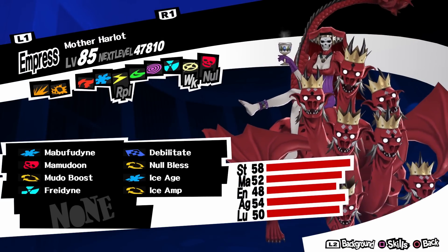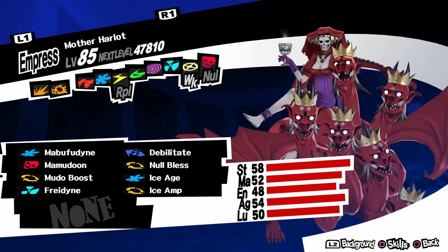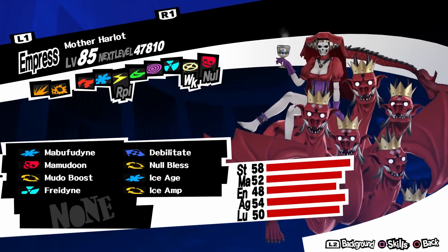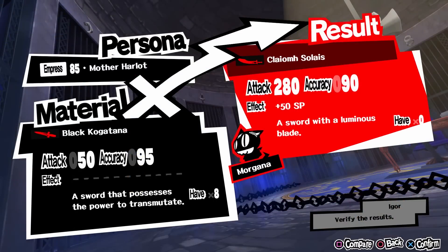Next is Morgana. To get the melee weapon you need Mother Harlot, a level 80 persona. The problem with Mother Harlot is that you need max confident level in Empress, which is Haru. You get Haru very late in the game — you won't be able to max her confident until maybe the last few dungeons, so keep that in mind. The weapon is Klyom Solais, and it has 280 attack and 90 accuracy. The effect is plus 15 SP, so you will be able to cast maybe 2 more spells.